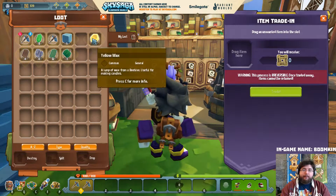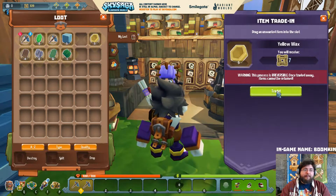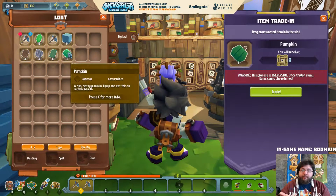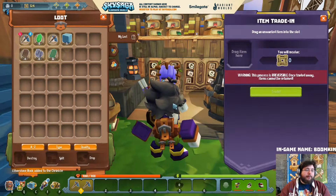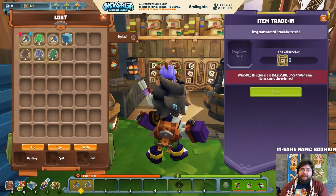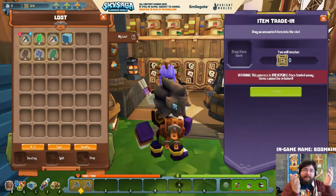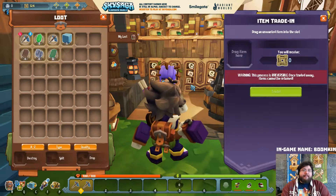You want some wax - yeah sure, seven knots for it. You want more? A green pumpkin? There you go. So yeah, do you have a bunch of stuff you'd like to trade in to get knots? Now you do - you have item trading, so you can trade in whatever you want.